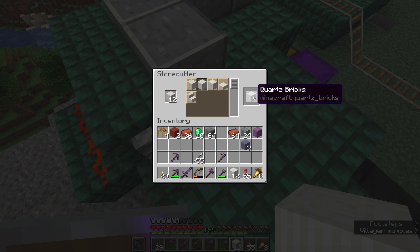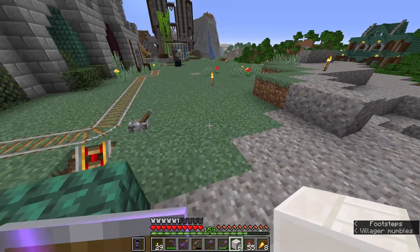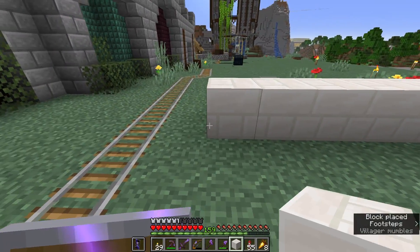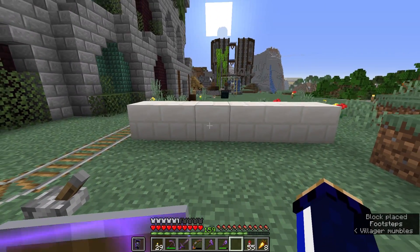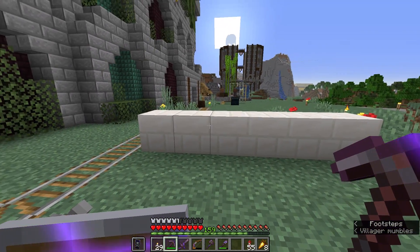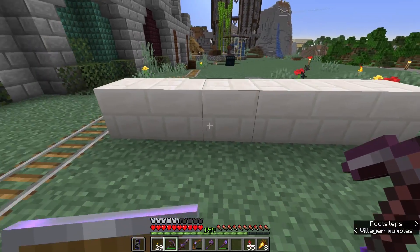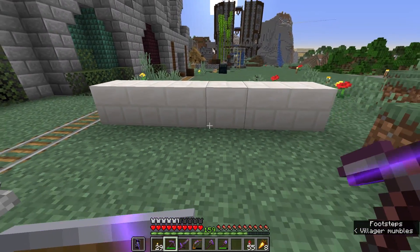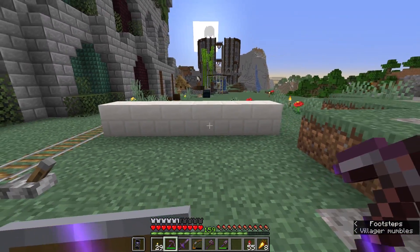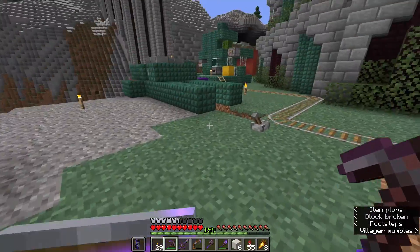The new quartz brick blocks are quite nice — they're a new block from the nether update for Minecraft 1.16 and have a nice texture. They've got a different layout to the stone brick texture, with smaller bricks constantly through the bottom row instead of being offset versions of the top half bricks. If we wanted to build something palatial out of quartz, that would probably be a good call.